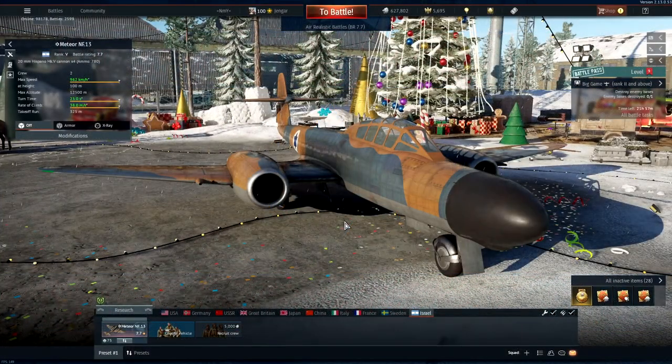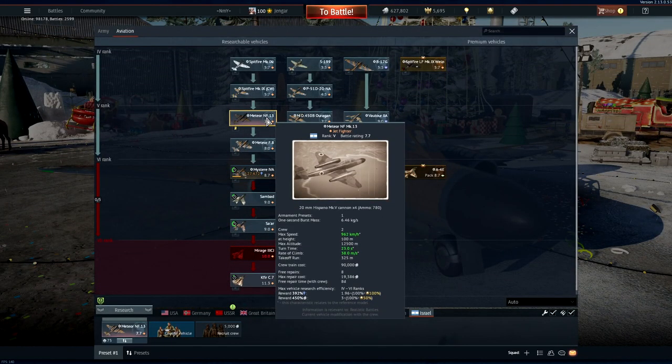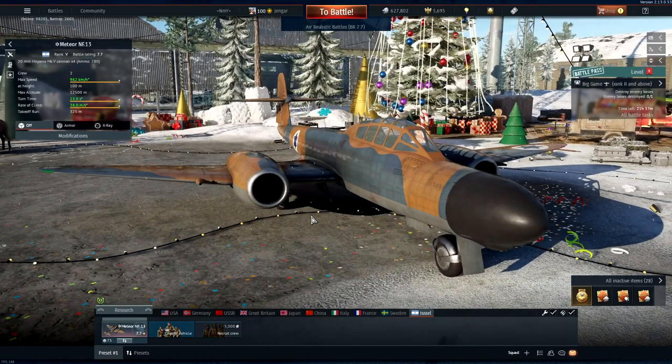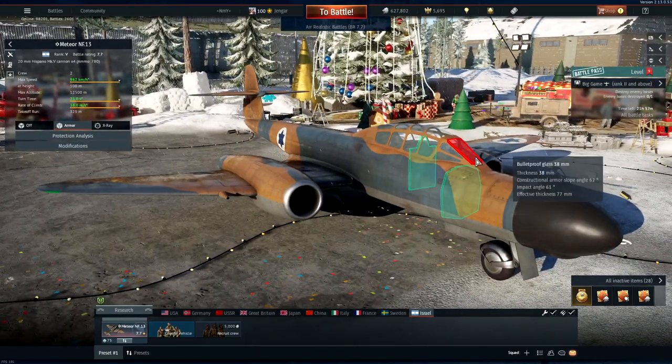Here we go with the first fighter in the main fighter line for the Israeli — the Meteor NF 13 night fighter. It sits at 7.7 battle rating here in Rank 5. This is a very nice plane with radar. She has quite good steel plates with bulletproof glass, which is very nice.